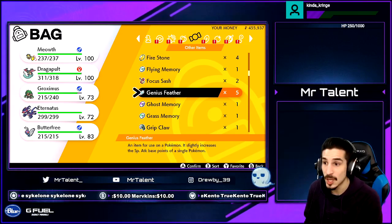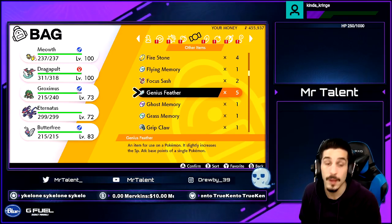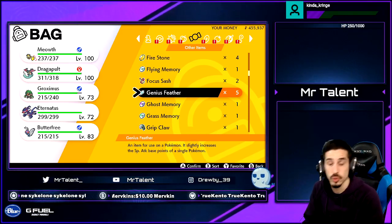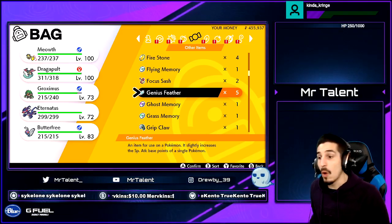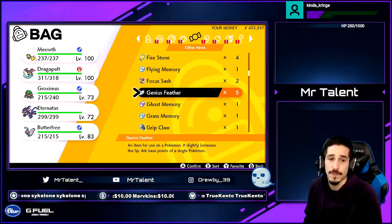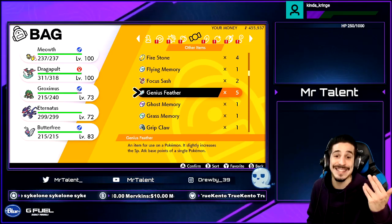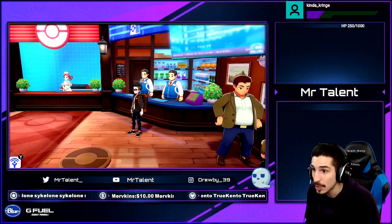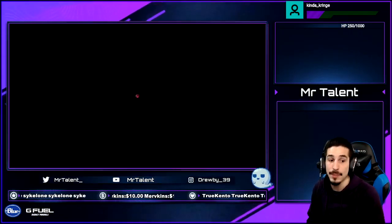To get to 252, go to the bridge on Route 5 and collect feathers — in this case, Health Feathers. Feathers give 1 EV each while medicine gives 10 EVs each. Use two Health Feathers to reach 252, and do the same for your other stats. Rinse and repeat.